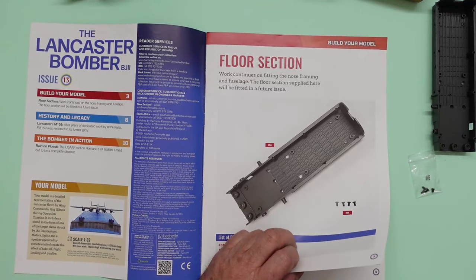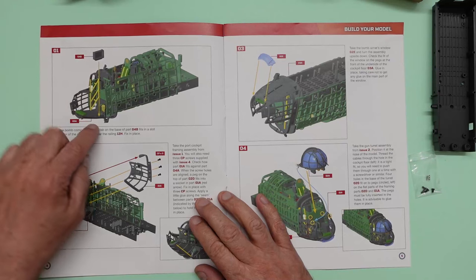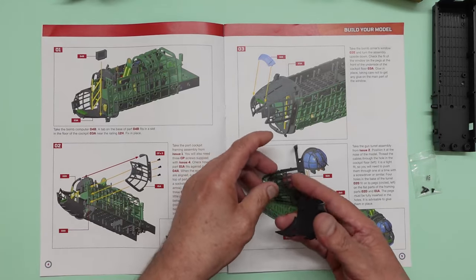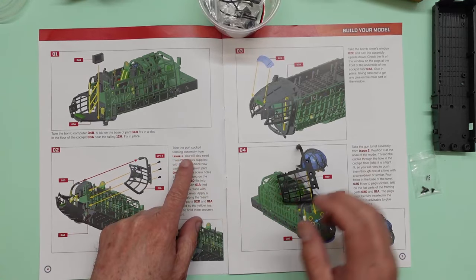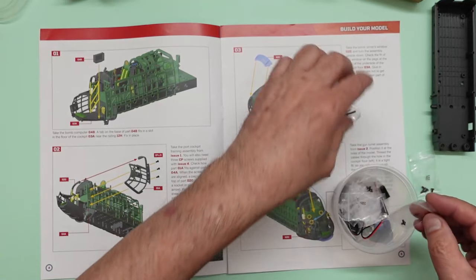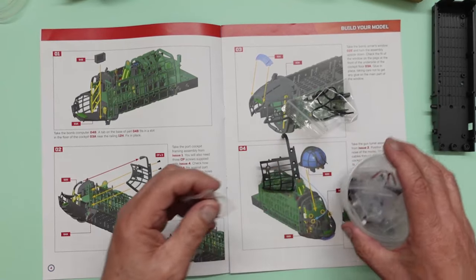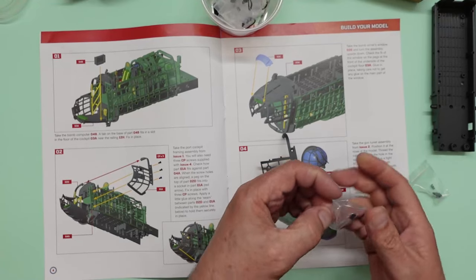So the first thing is to fit the bomb aimer's bombing computer - which I'm not going to put in, because it's not supposed to be there on the Dambusters Lancaster. Then we've got this side panel going on. It's telling us to take the port cockpit framing assembly from Issue 1, and we'll also need three CP screws supplied with Issue 4. I've got a little takeaway pot here with all the screws in it. CP screws - there we go. Keep all the bags and keep your screws in them so you know what they are.